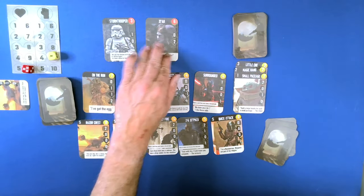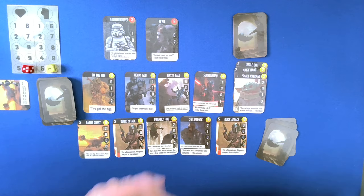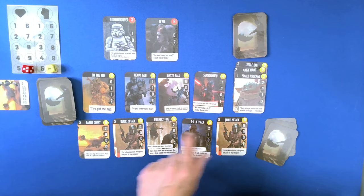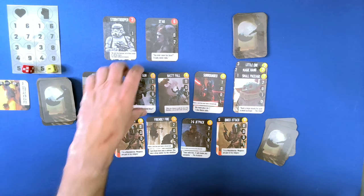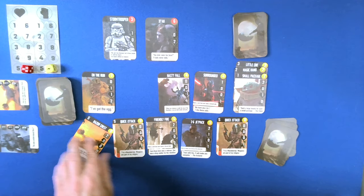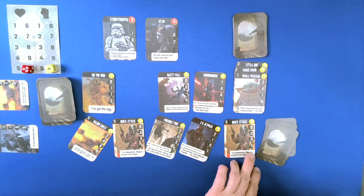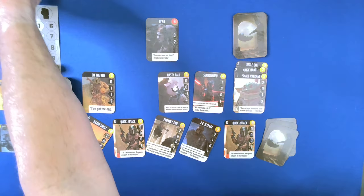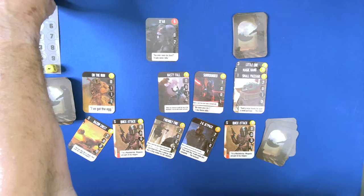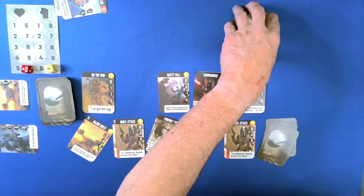ZN — we can heal one morale. It does not matter which order we do these in. Two, four, six points to purchase with. We will buy a Heavy Gun. So then we have one, two, three, four, five points to do damage with, which we will take out the Stormtrooper. And ZN gets returned back to the top with our Friendly Fire card. And that is the end of our turn.